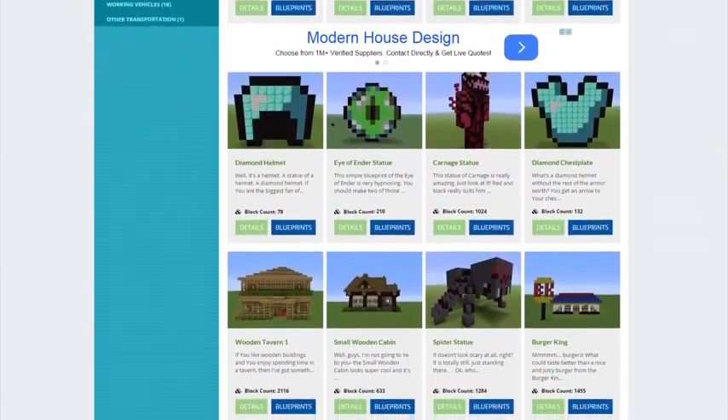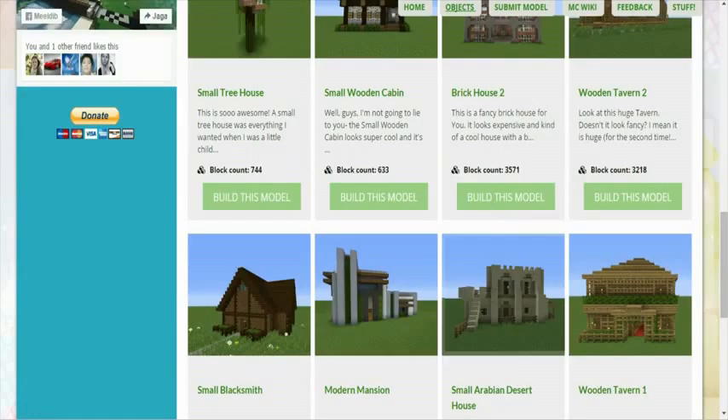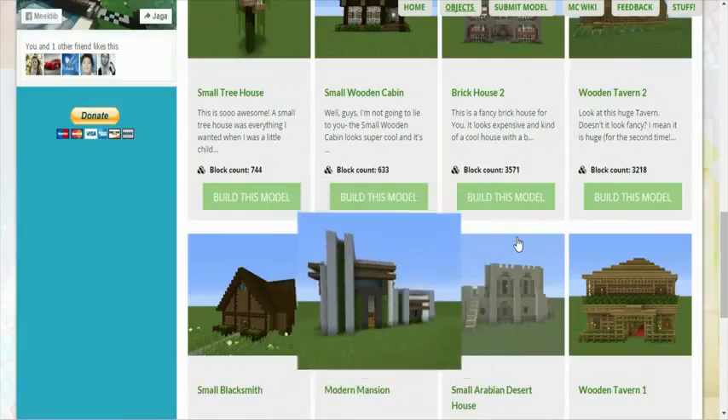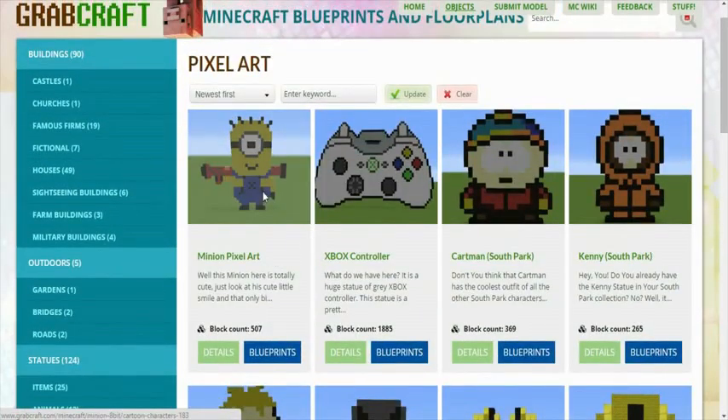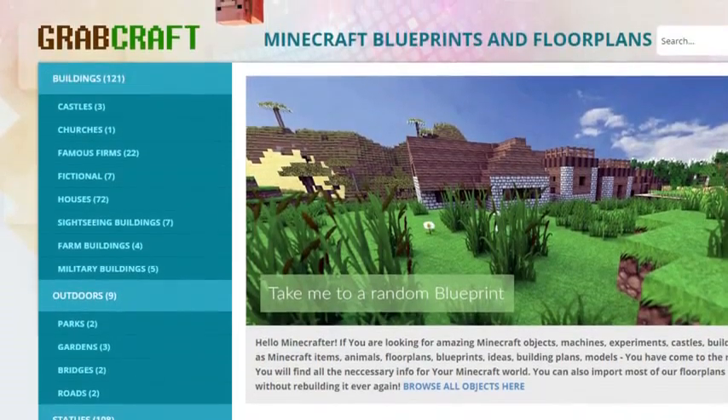You can now build anything, from statues to castles, from farms to mansions, and even from medieval to modern. You'll find a choice of pixel art, statues, machines, houses, skyscrapers, and even gardens.